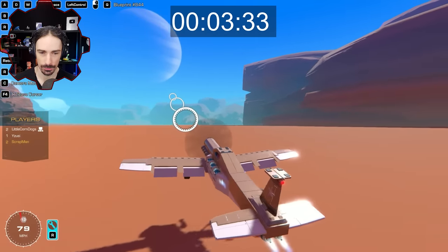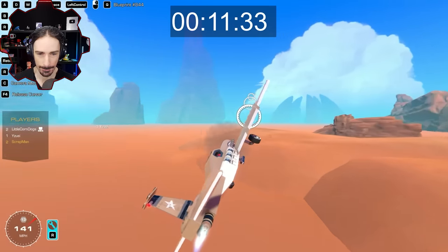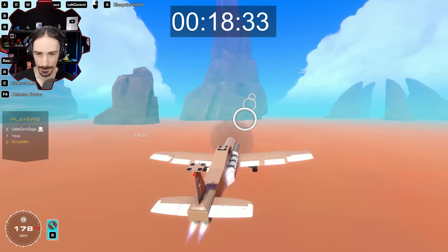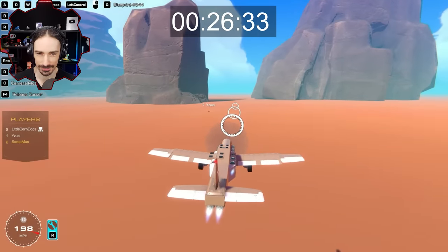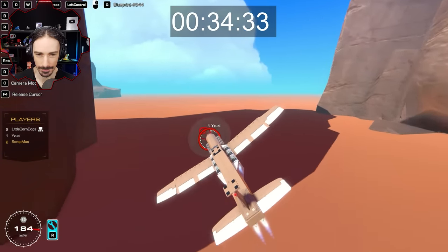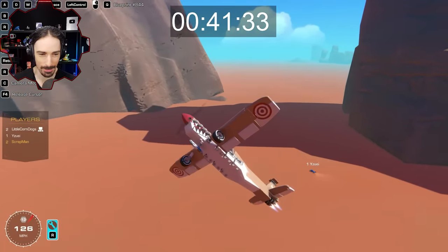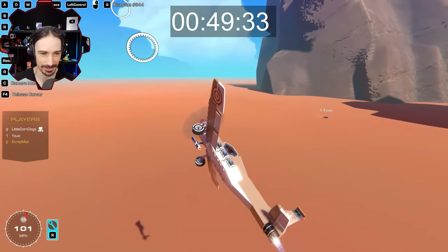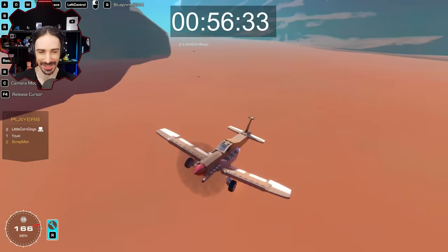Yuzy rockets off in the dune buggy and gets very far very fast. The planes cut corners to keep up. Almost immediately, shots pop both rear tires. Yuzy is spinning out but can still drive — just has to go straight. It's hard to turn. He's now down to one remaining functional tire. His booster is destroyed. The car is just a big chunk sitting in the dirt at times.